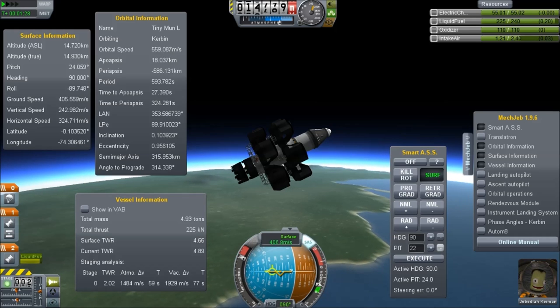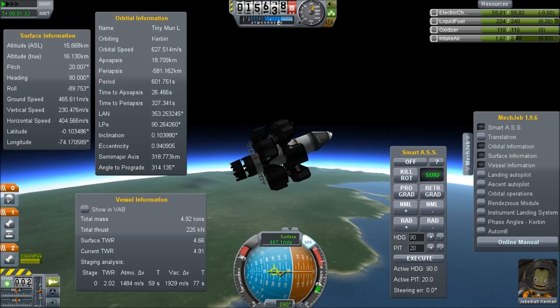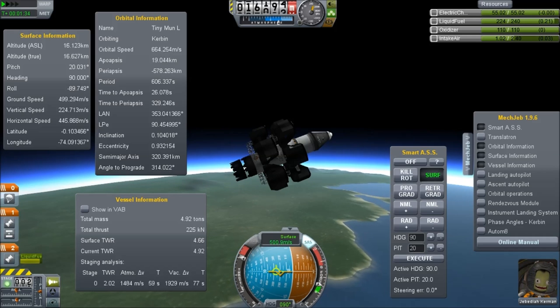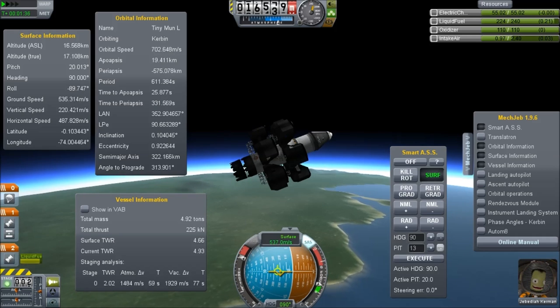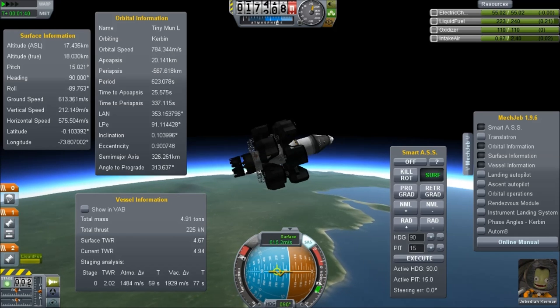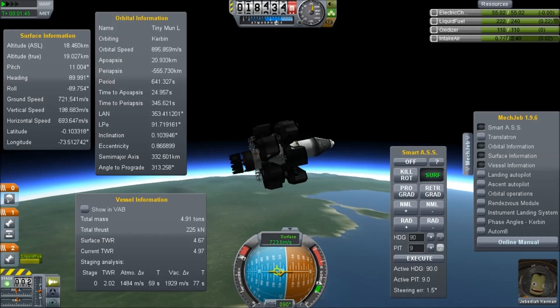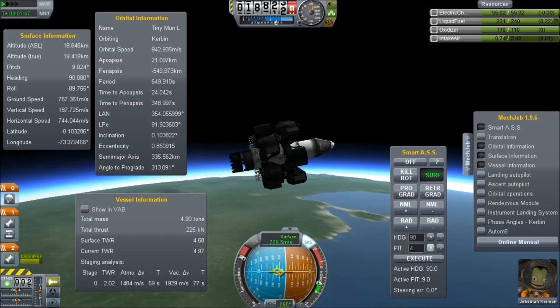My idea is to basically get horizontal and above 20 kilometres. I'm going to keep my vertical speed around 30 to 40 metres per second and hopefully burn down the fuel very slowly. We're going to switch to time acceleration very soon because it takes a really, really long time.